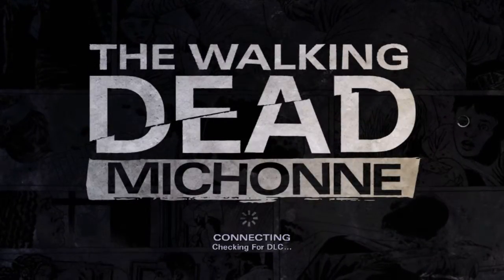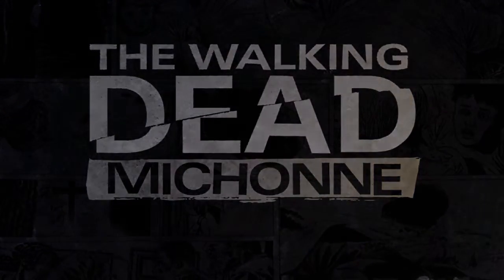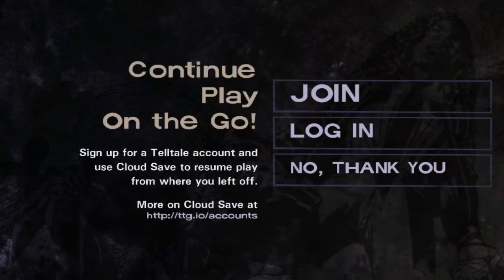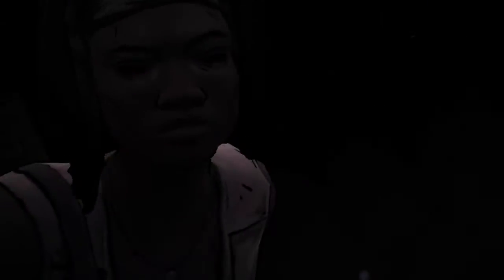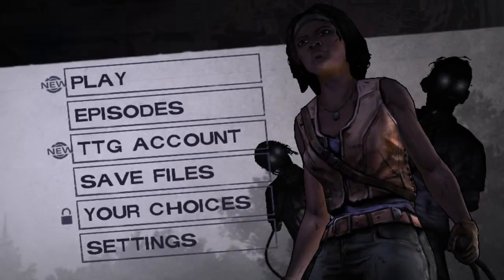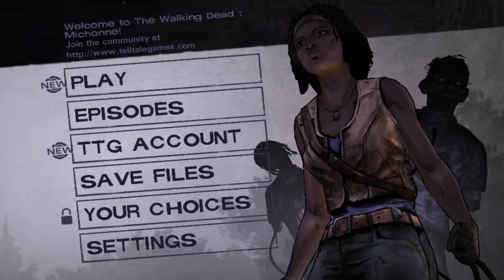So depending on which operating system you're on, you'll get the game's tie-in there. In this case I'm on Android, so it ties in with Google Play Games. After you launch the game, when you start it'll check for any new content and download that. If you have a Telltale account you can sign in — I'll check on that later, so for now I'll just do no thank you. You get a pretty simple, straightforward launch screen.